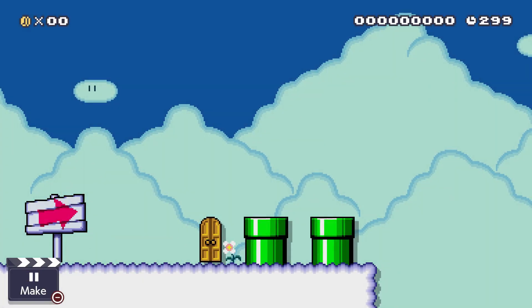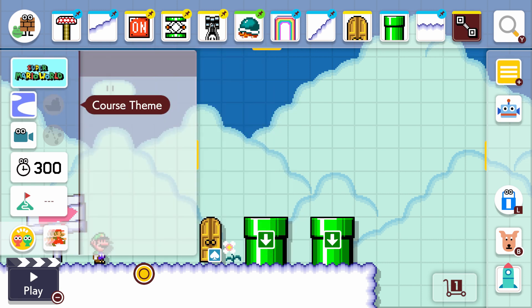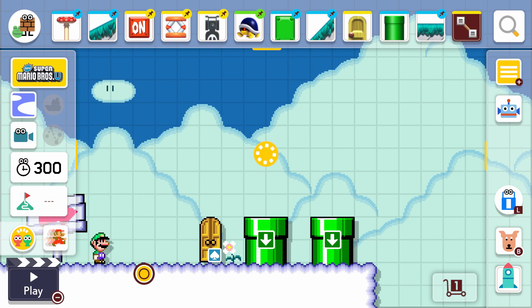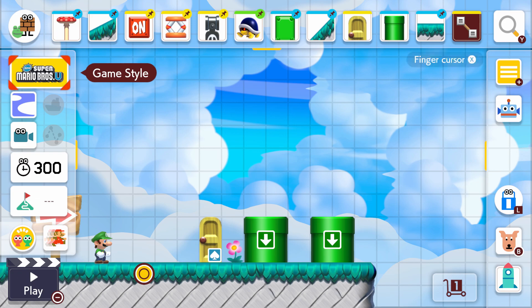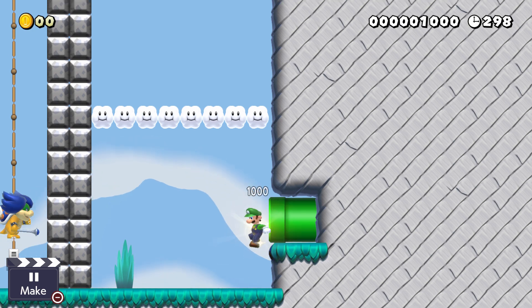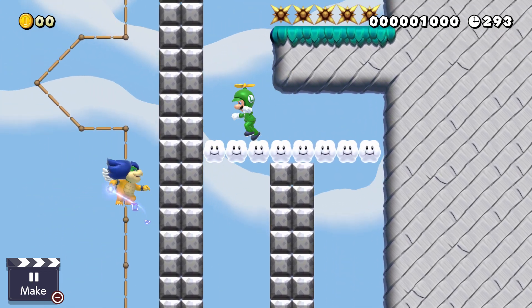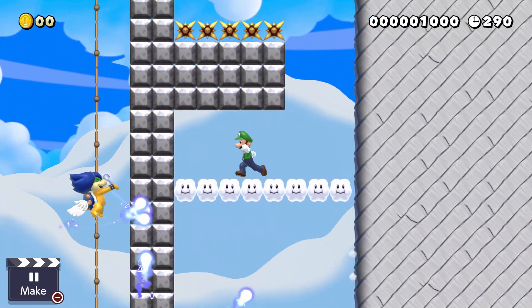So the second and third one requires you to be in the new Super Mario Bros theme — specifically the third one, but the second one you can change depending on the power-up. For me, the best one that works is the propeller mushroom. You have to use the propeller mushroom to make it all the way to the top while the auto-scroll is on. Ludwig will try to hit you and remove your propeller hat. Right now I just failed.